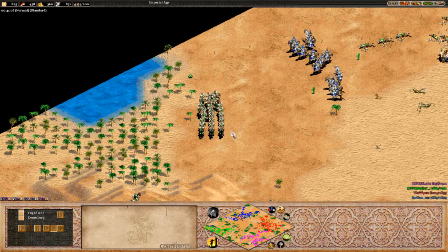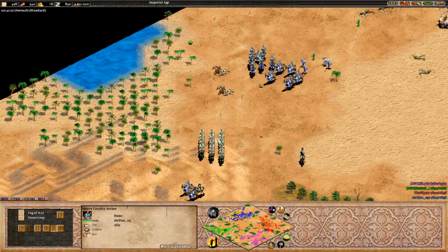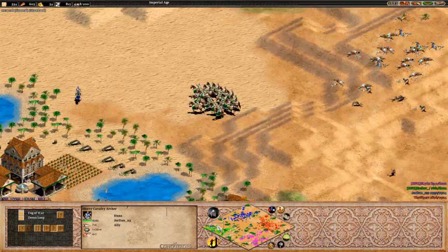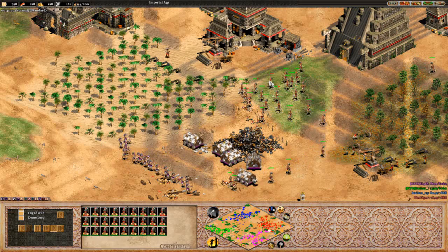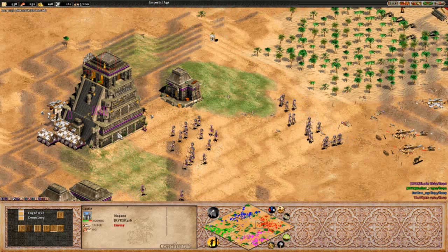Hassan actually pushed back. Jordan already on heavy cavalry archer while Hassan's stuck on cavalry archer upgrade-wise. We see Jordan actually has the armour upgrade there giving them an extra plus two. Going to be really interesting - looks like he's also going into a little bit of light cavalry. This castle over here will be down right now, and I don't know how Viper is going to hold this. He does have the hill and all these plumed archers, but there are a lot of rams though.